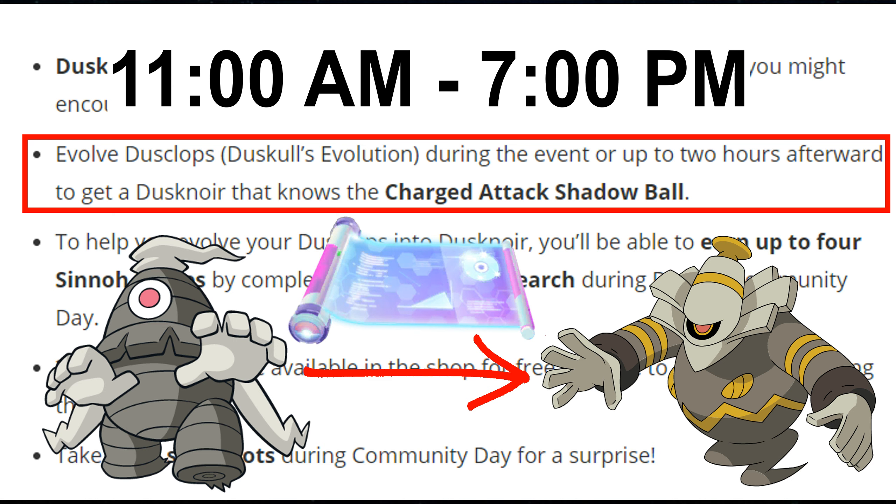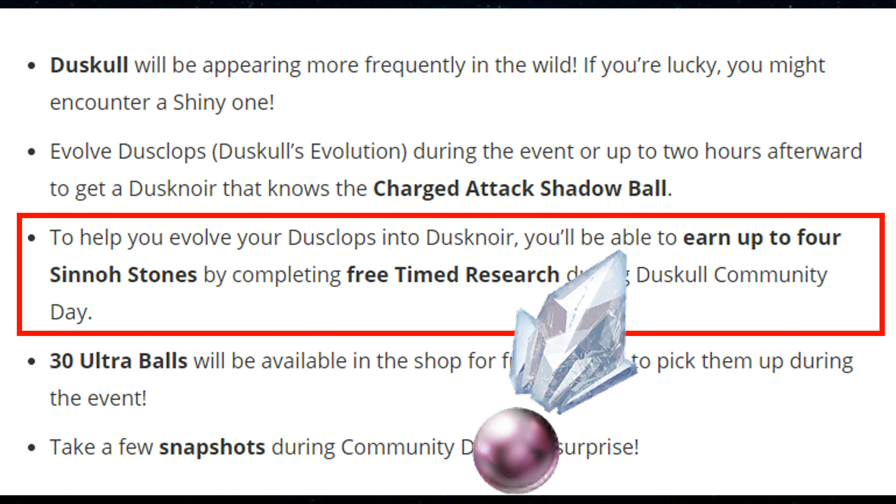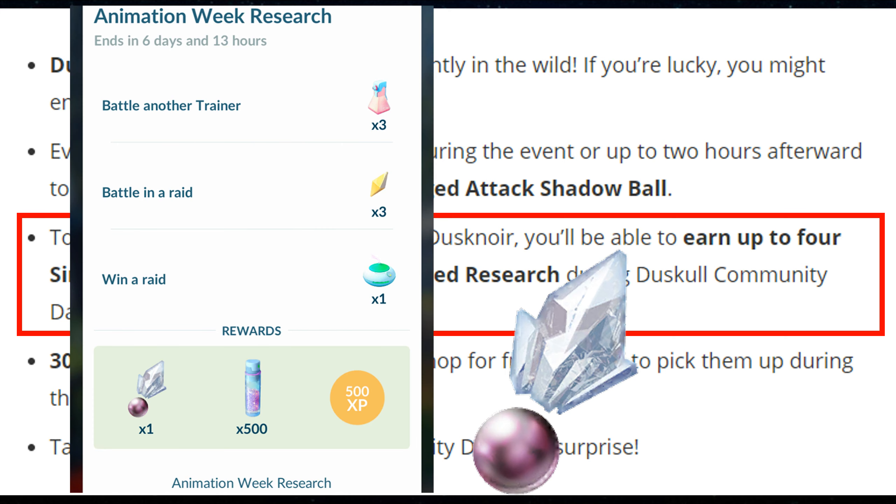If you are using the Elite Charge TM, you will get a normal Charge TM during this duration. That means you have to use the Dusknoir evolution. If you need to use the Sinnoh Stone, there are 4 Sinnoh Stones available, so you can complete the Sinnoh Stone research side by side during this time.